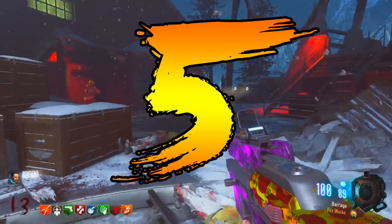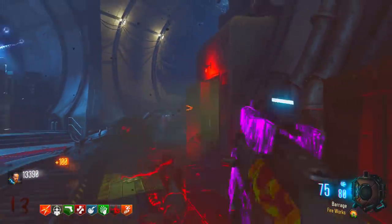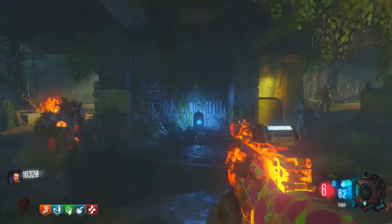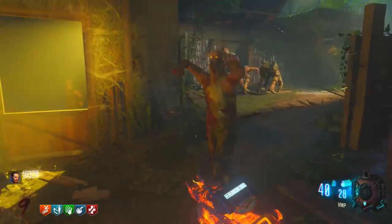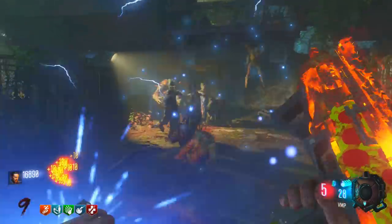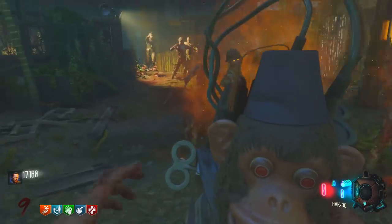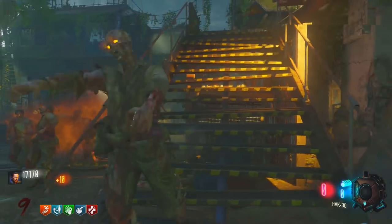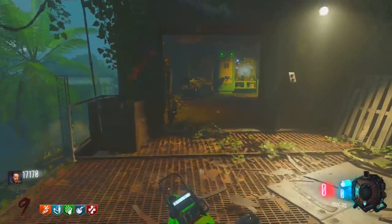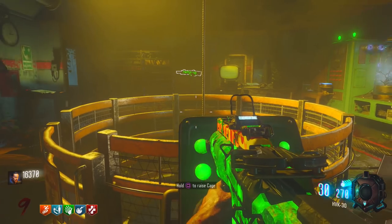Coming in at number 5 is an easter egg from Black Ops 3, and probably the map that everyone seems to hate the most — Zetsubo no Shima. We've got multiple easter eggs on Zetsubo no Shima, but this one definitely stands out as one that everyone seems to forget. I've put two easter eggs inside this one because they're quite connected. The first is the half price perk easter egg — you can actually get perks for half the price on Zetsubo no Shima.